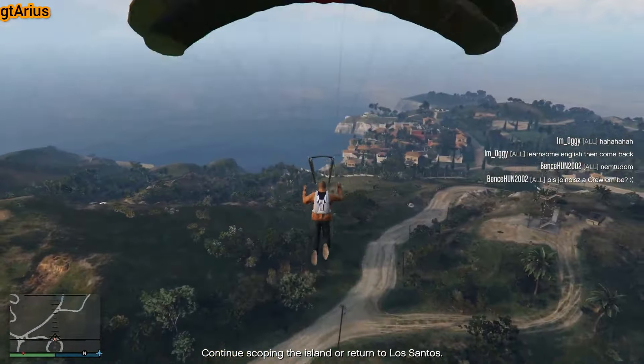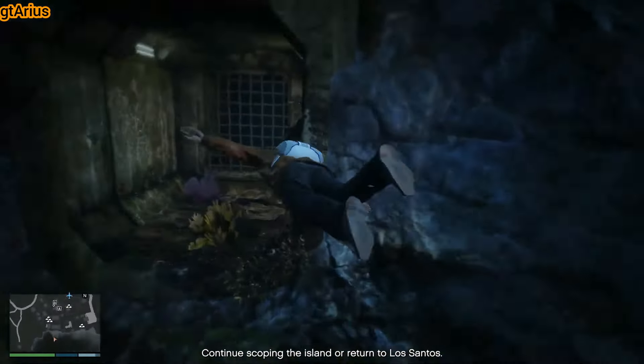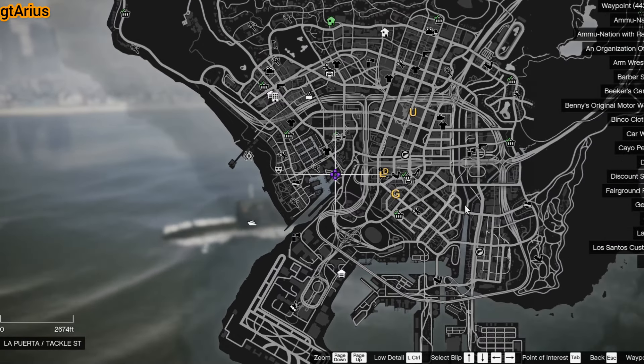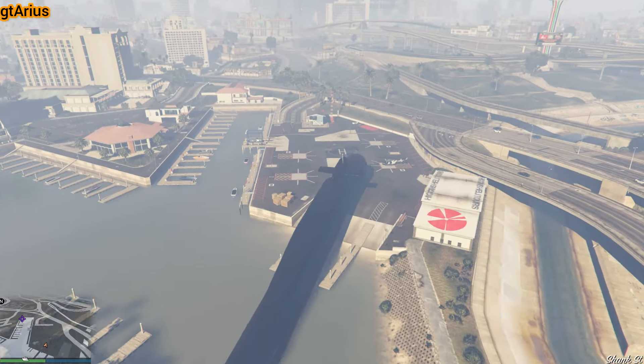Start the scope-out mission and make sure to photograph the drainage tunnel compound entry point. Let me quickly show you how to complete the prep missions efficiently. Drive your Kosatka to this harbor and engage the autopilot to keep it in place.